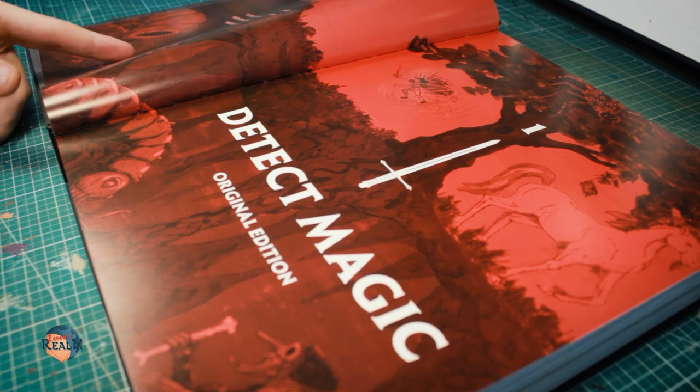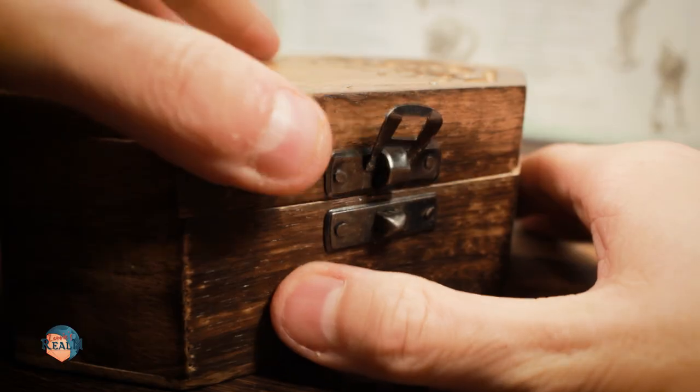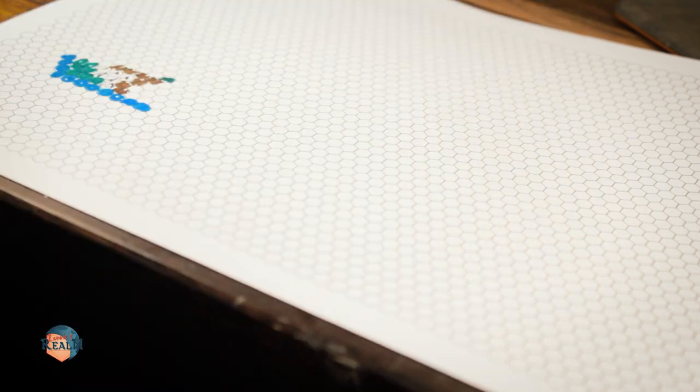Introduced in the first D&D edition via the use of the board game called Outdoor Survival, a Hexcrawl allows the player to move from area to area while the dice decide what to find there. With this approach the map is filled out hex by hex.